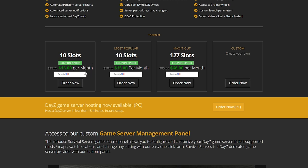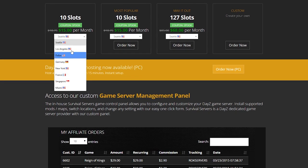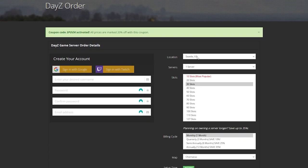Scrolling down, you can see the player slots and also change the location of your server by selecting from here. I recommend choosing the closest location to you for the best connection. From here, just click Order Now if you want to order a server, or select one of the packages and click Order. I'm going to select this larger one and click Order Now.